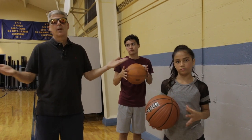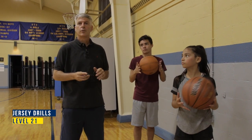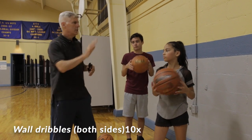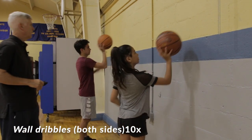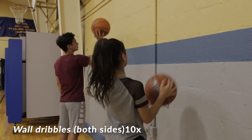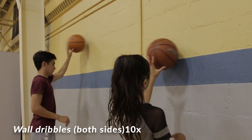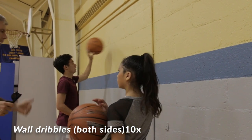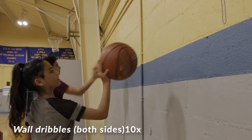Jersey Drills level 21. We're going to use the wall — the neighbor's going to love this one. Level 21 is just one hand against the wall, try to do 10. Nice and close, do it with one hand, then switch to the other. To make it a little tougher, take a half step back — now you have to work a little bit harder.